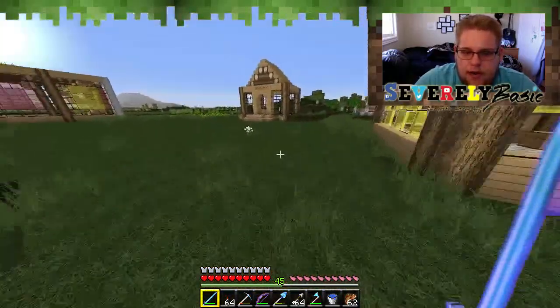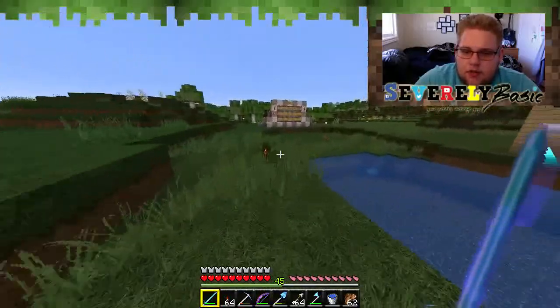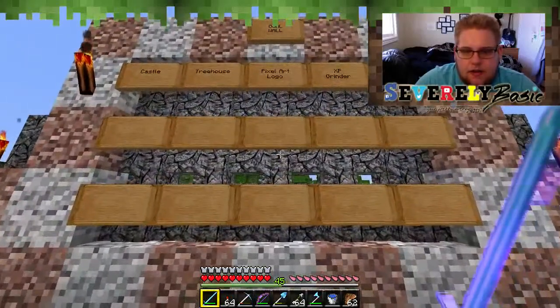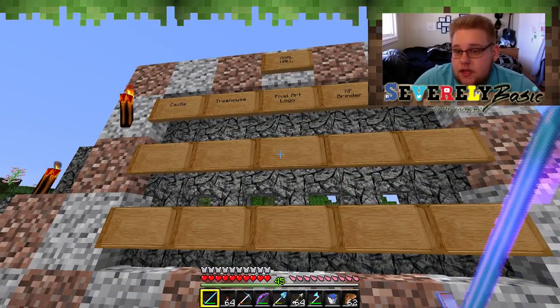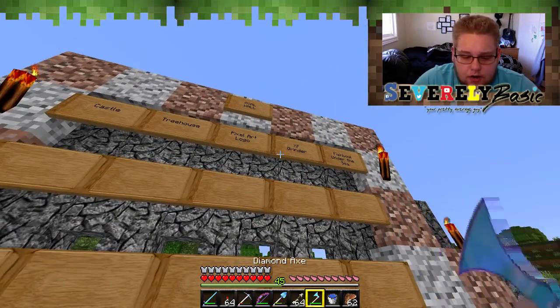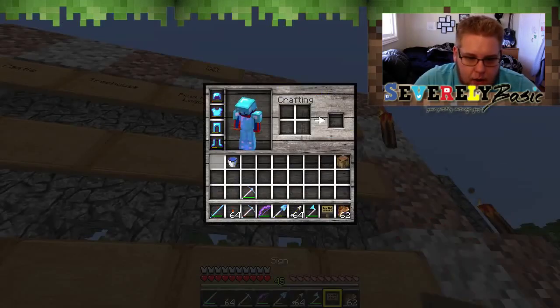What are we going to do today? Let's check out our goal wall, which we never seem to actually use — we just use our head. Castle, treehouse, pixel art logo, XP grinder, fishbowl, under the sea. We don't really need an XP grinder anymore because we have our farm.